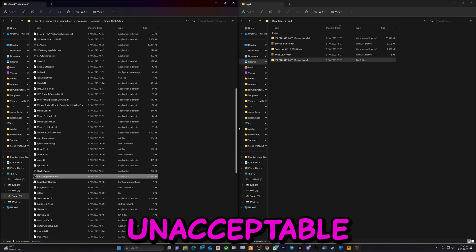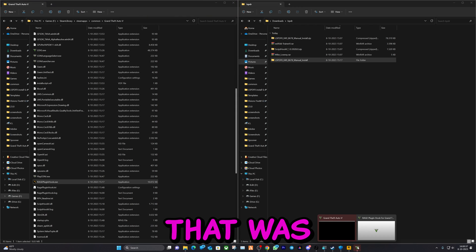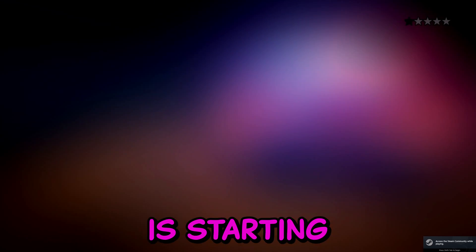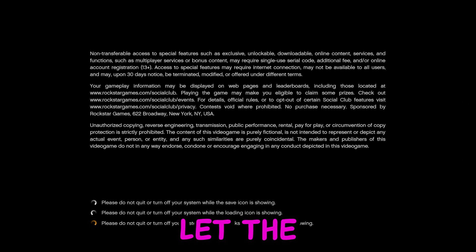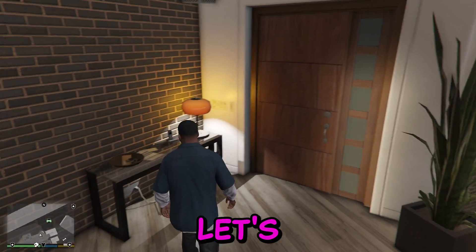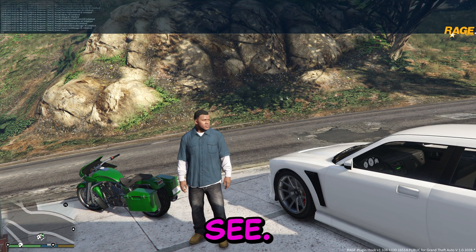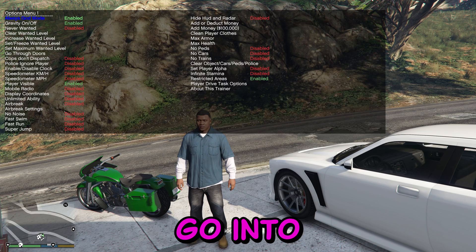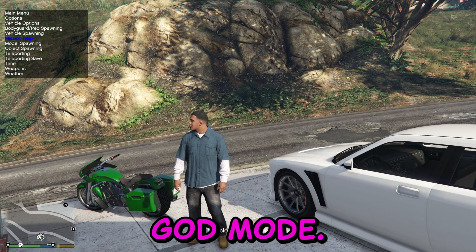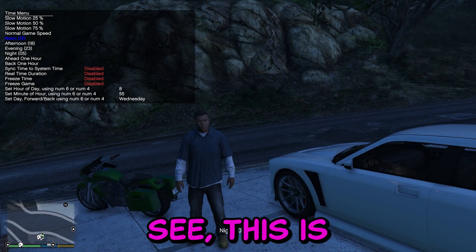If you get the notification called Unaccepted Files Founded, which I just received, don't worry about that — just hit OK and try again. The first time you'll probably get that. Now the game is starting, and in the bottom right corner you can also see the Rage Plugin Hook. Game is loaded up, let's go outside. The first thing we're going to do is check if the F4 menu is working — which it is. And the F3 menu is the Simple Trainer, which is also working. This we installed so you can go into God Mode. The vehicle goes into God Mode, we can change the time, make it slow motion or normal game speed. This is all working.